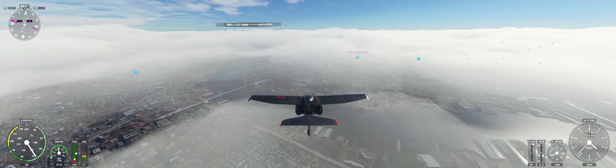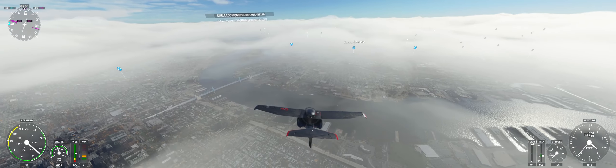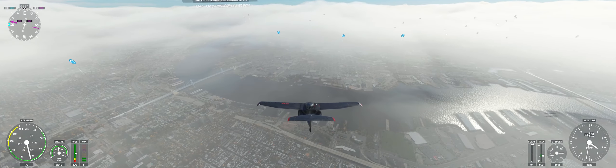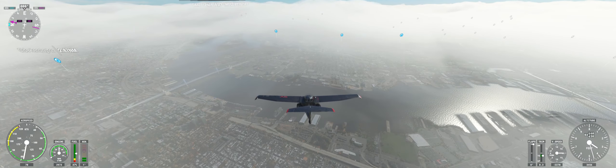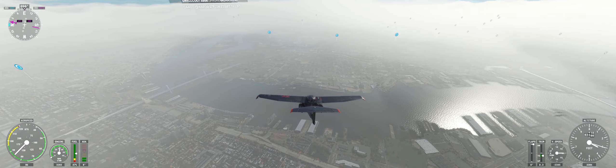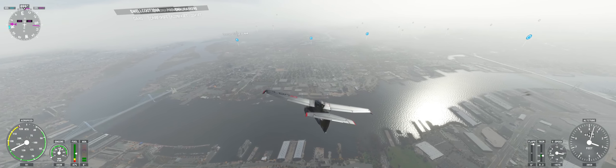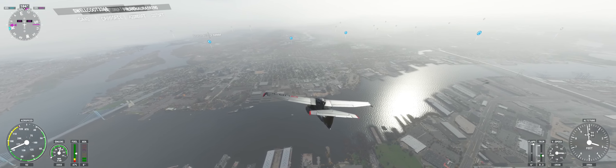The New Jersey is docked here in Camden. The Wisconsin is docked in downtown Norfolk. The Iowa is out in Los Angeles at the Port of Los Angeles. And the Missouri is in Pearl Harbor.